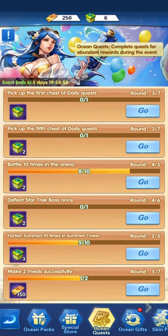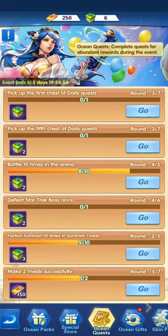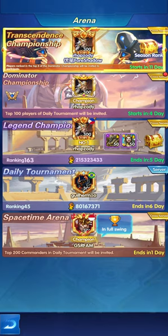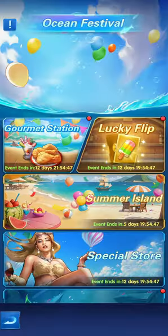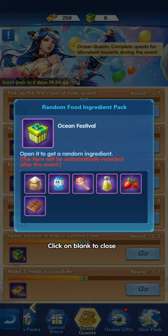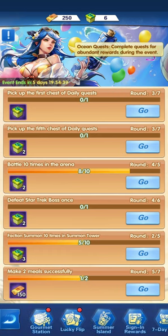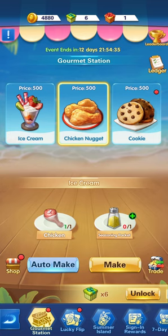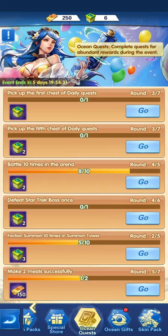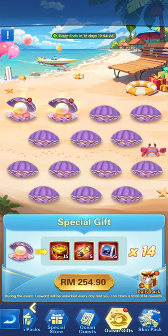Whether it's picking up the fifth chest, battling 10 times in the arena, or defeating the Star Trek boss once, you can complete quests by clicking Go and it will take you directly to where the quest is. After completing quests again and again you'll be collecting the random food ingredient pack, which you'll use to make gourmet food.